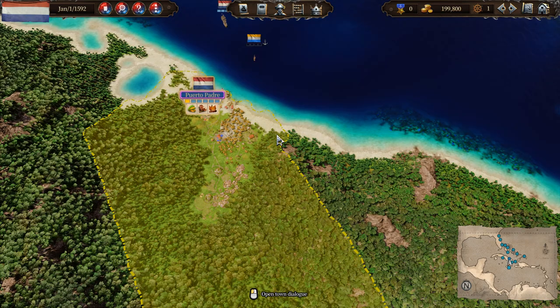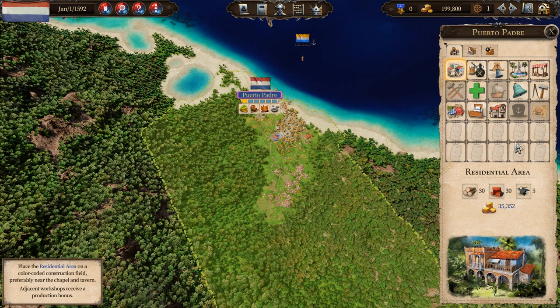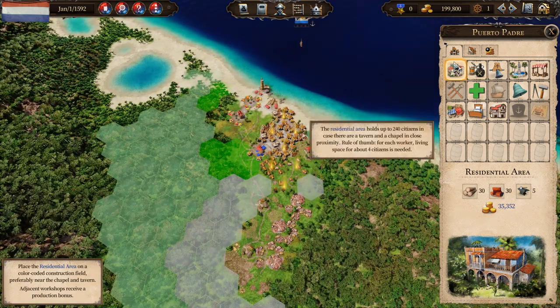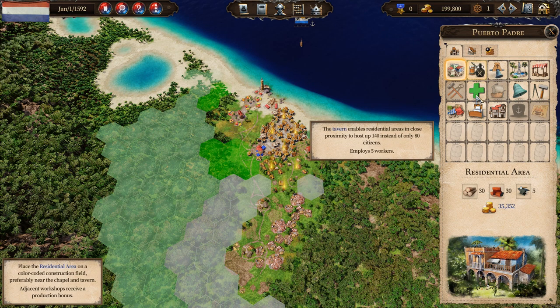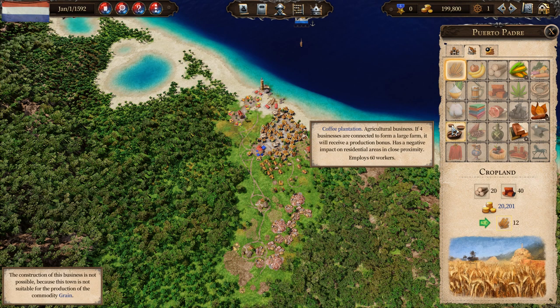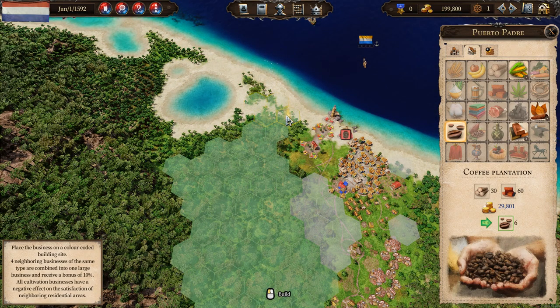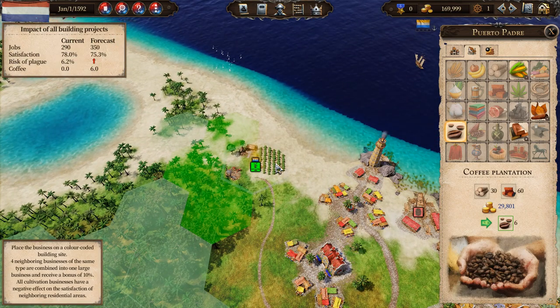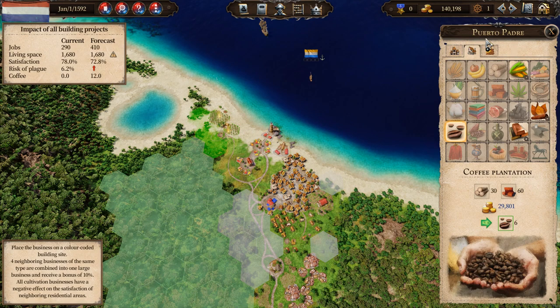If you want to change up your city's production, you will need to build more buildings. We can go to the construction menu and see quite a few options — residential areas for more citizens, as well as buildings that give amenities to increase satisfaction or efficiency, or perhaps reduce the odds of plague. There are also different business ventures. For example, we have coffee plantations — right now there aren't any here. So I'm going to plant down a couple, and once constructed and worked we will be producing some coffee in this town, which I can then pick up and ship elsewhere. I'm going to build two of them.